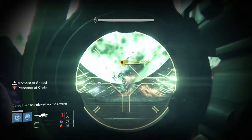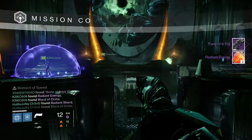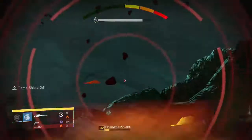Now headed into Hard Mode Crota for my Titan, I was able to get the Fang of Ir Yût and two more Radiant Energy — not bad. I already have the Fang of Ir Yût, but I really like this gun so I could actually use it for another character as well.